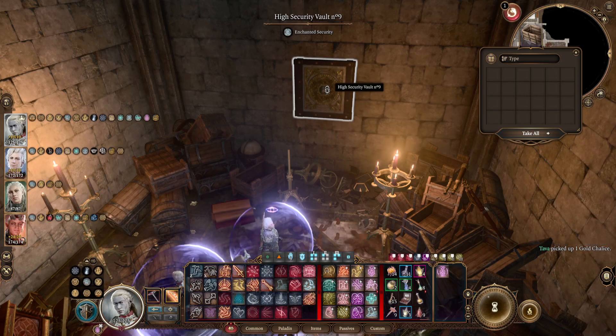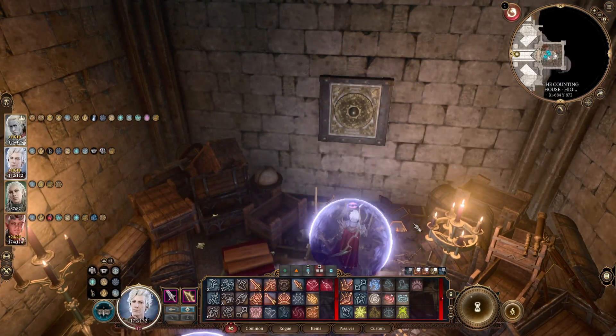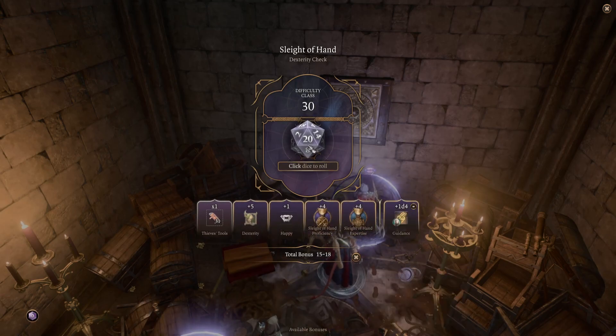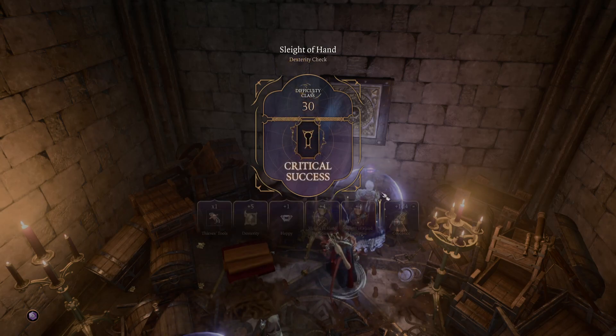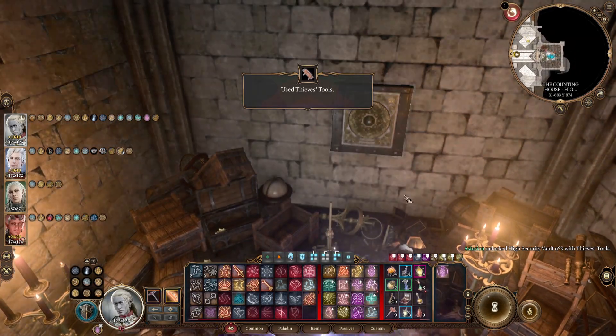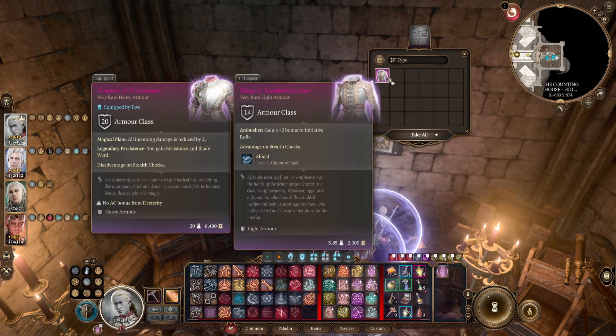We have no real reason to break into this vault, except there might be another clue, so I think we will. Let's take a quick look. DC 30 - let's see how we do here with Astarion. Nat 20. Very nice. Good way to start the episode. Let's just take a peek inside and see what we find. Elegant studded leather - dealing a plus two bonus to initiative rolls, and the Shield spell, plus advantage on stealth checks. Not bad at all.